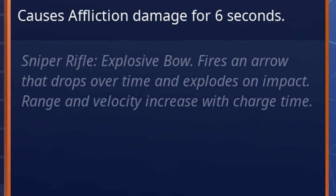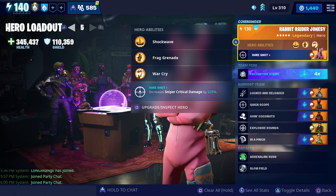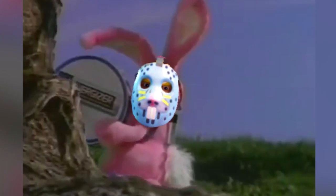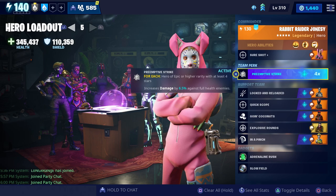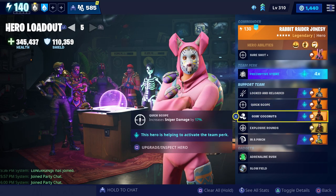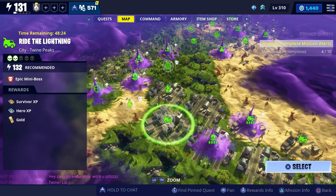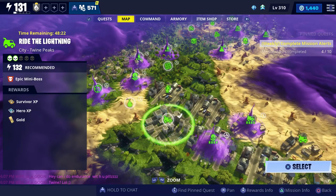For our loadout we're going to test it while using Rabbit Raider Jonesy, as well as the Preemptive Strike team perk. For our support team we have Skull Ranger Ramirez, Red Lion Ramirez, Crossbones Barrett, Wukong, and Chromium Ramirez. The mission we're going to do is this power level 132 Ride the Lightning, and we're also going to be doing it solo.